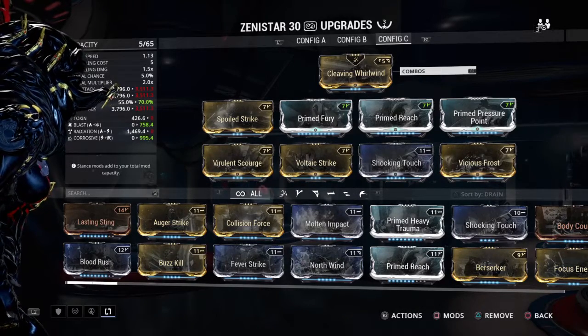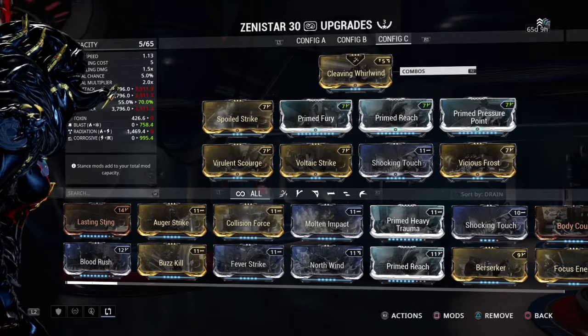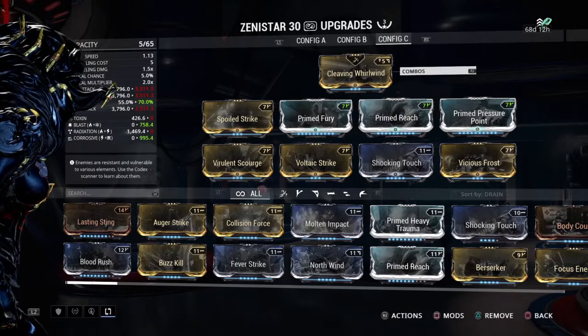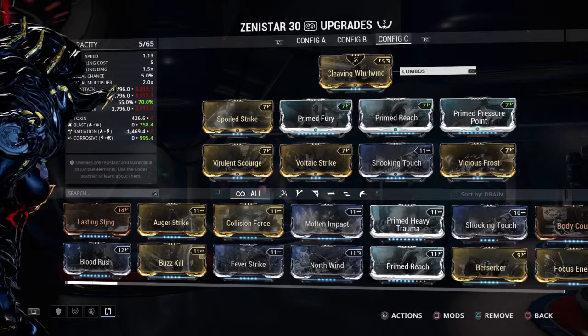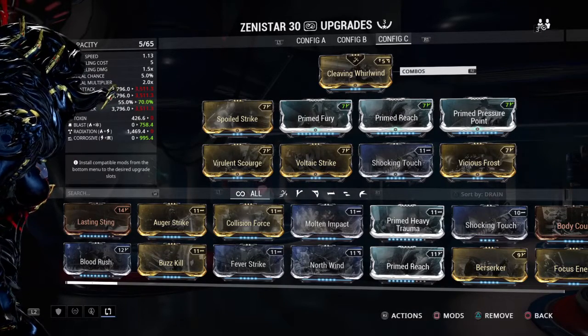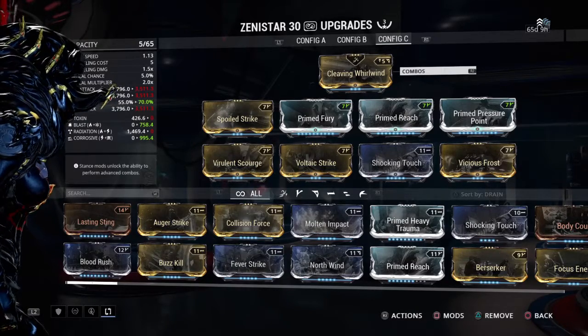Also for that CC, it's got Blast damage on there, so even if it doesn't kill them, it knocks them down and sends them flying — good fun. It's great, powerful, strong. We've got a good number of status mods on there, double stats, so we've got 70% status on this thing.